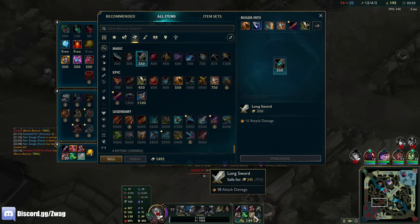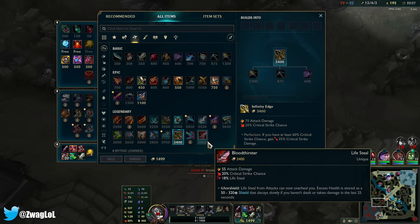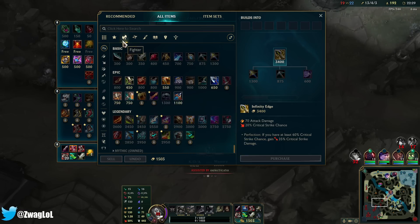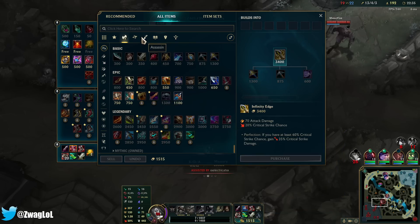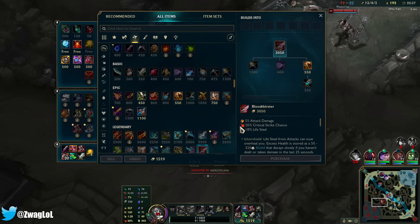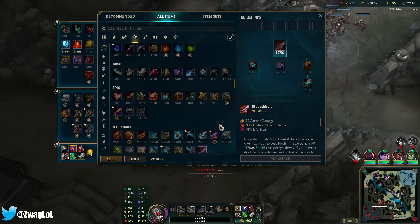This doesn't build into Infinity Edge, so maybe I'll just do Bloodthirster. Old breaker gives 50, 55 on Death's Dance. But I think I'll do Bloodthirster so it's actually useful, then Infinity Edge so I can actually use the crit from it.